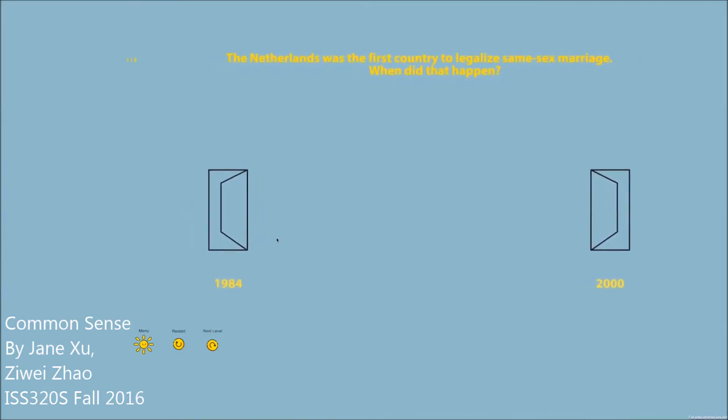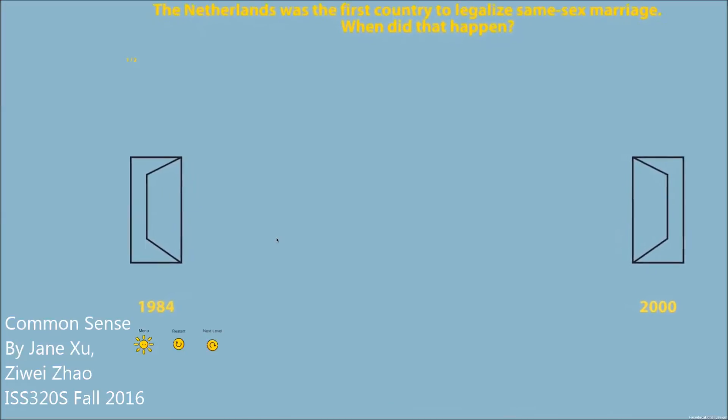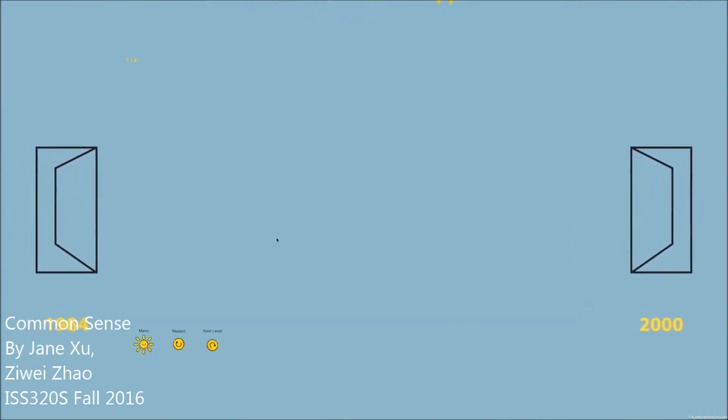There are three outcomes: one is if you fly to the correct door, another is if you fly to the wrong door, and the third is if you don't enter anything — then you go to the 'do not know the answer' stage. You can see your score in the upper left corner.